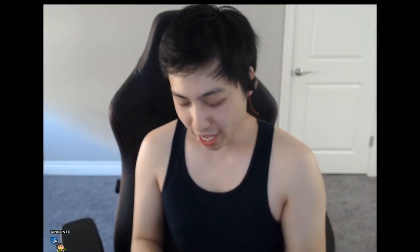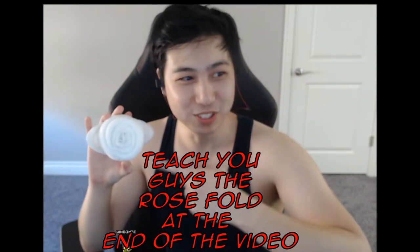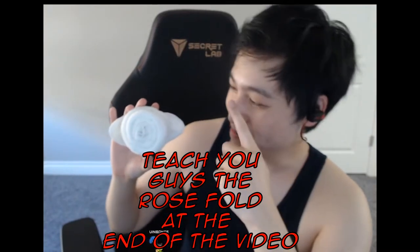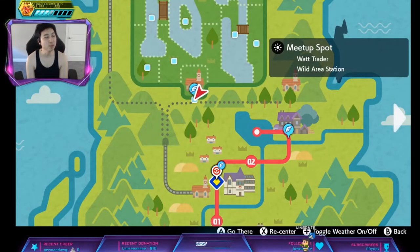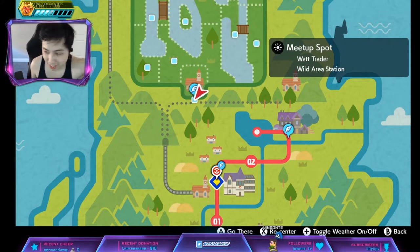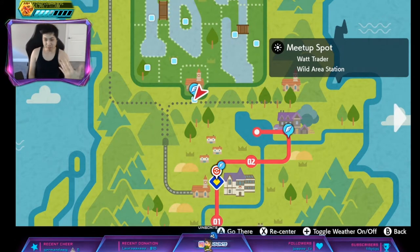Hey, Vissatha here. In this video we'll look at Hidden Ability Roserade. Hidden Ability Roserade is Technician, and Technician means moves with base power of 60 or less get a 50% boost.